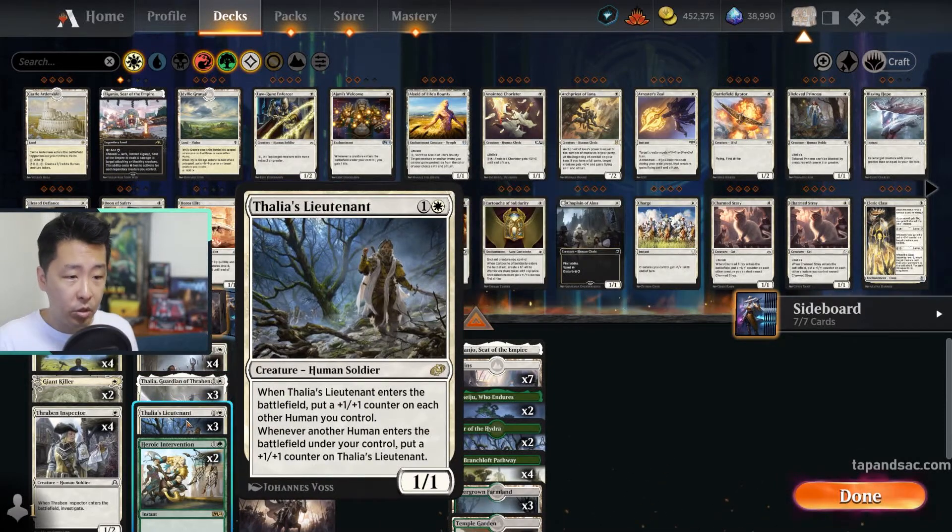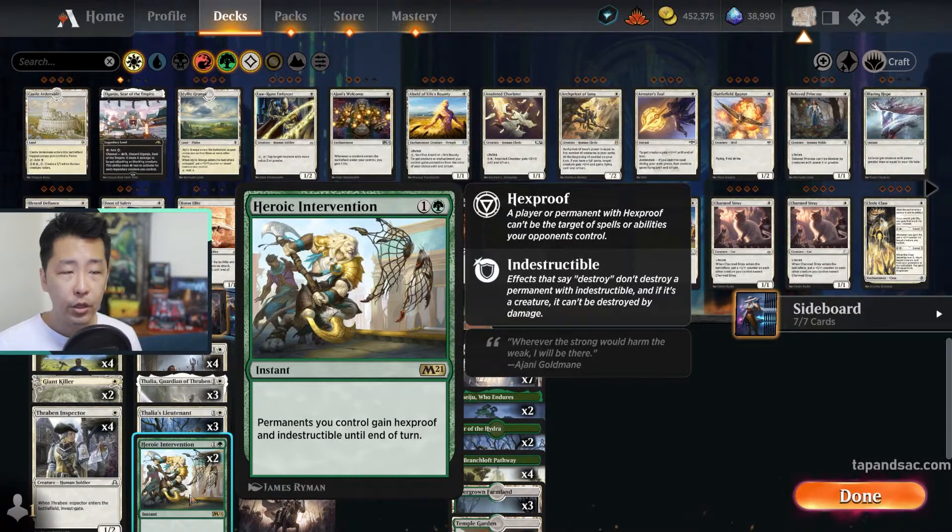Thalia's Lieutenant puts a plus-1/plus-1 counter on each other human you control when it enters the battlefield, giving an anthem effect to all your humans. Hopefully we'll get the small ones out first before casting the Lieutenant. We have 2 copies of Heroic Intervention — normally a sideboard card, but since we're playing best of 1, it's good to include. It's great against board wipes or targeted removal, giving all your creatures hexproof and indestructible.